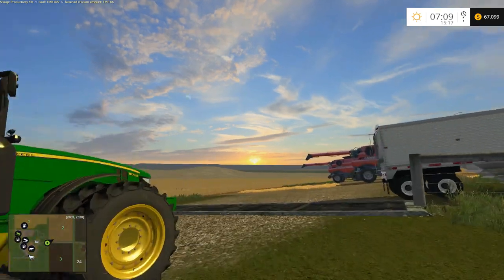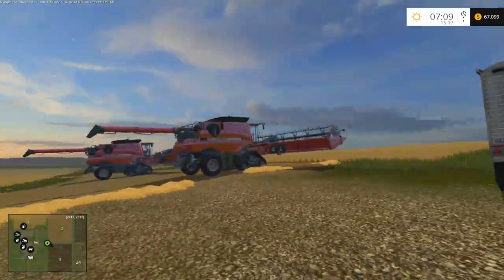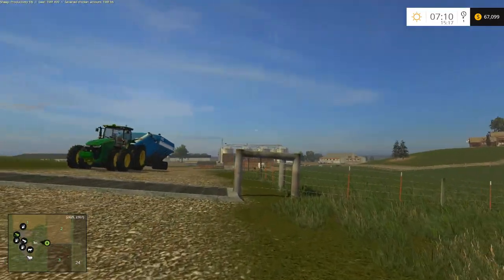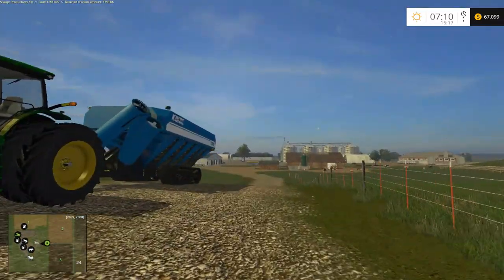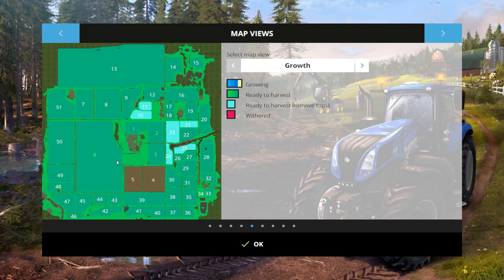Hello everyone, Randy here again, playing Farming Simulator 15 on Oklahoma. We've got the harvesters set up and ready to harvest soybeans. Since the last episode I sped up time, so all the crops we planted are ready. Fields one, two, three, and six are fully ripe in the last stage. I advanced time a little more than normal because I wanted field six to be completely ripe.